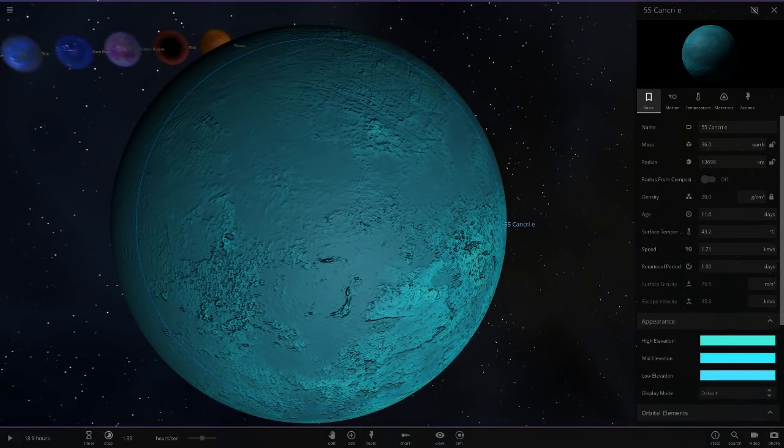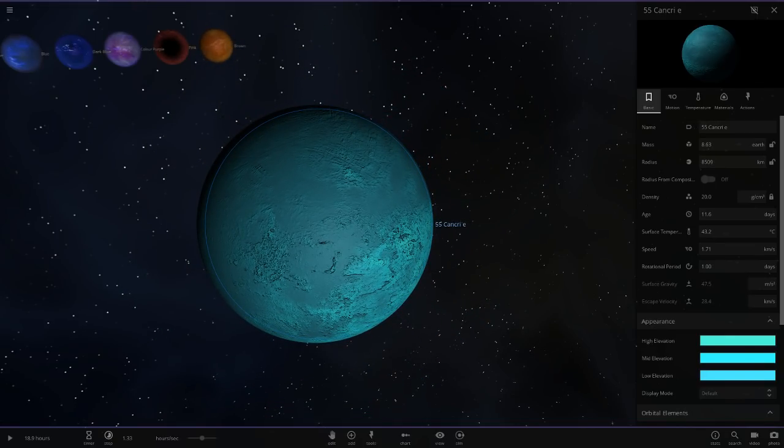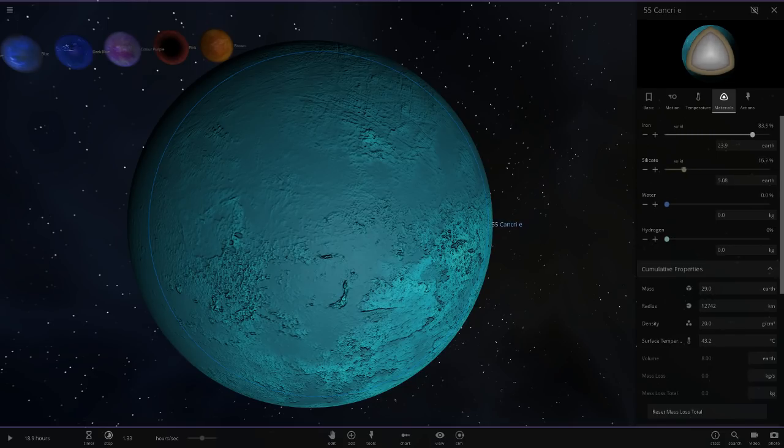I'll turn that option off and go ahead and set the mass. It was 8.63 Earth masses — let me confirm that, yes, 8.63. Then the radius is about 12,742 kilometers according to my research, so I'll paste that in as well. Let me get rid of the 'km' label and type it out manually: 12,742.